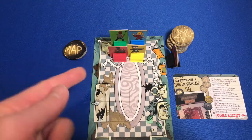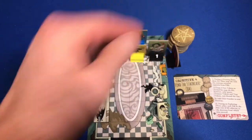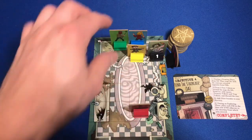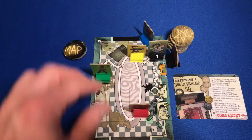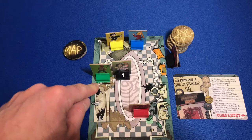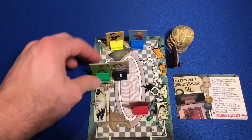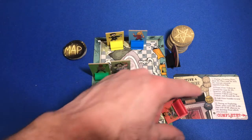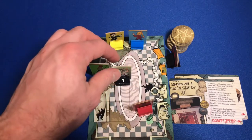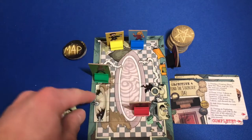There are a couple things I want to mention before we start. Number one is this person right here. In our last video, I wasn't exactly sure if I was playing her correctly when I was moving her towards Maddox. We had Maddox down in this area and we had Bill over here. I wasn't sure if she would go and attack Bill because it would take her more movement points to reach Maddox. But it wouldn't have mattered - she would have actually gone over and attacked him on the way to getting Maddox. She should have attacked Bill in the last video. That was my mistake.